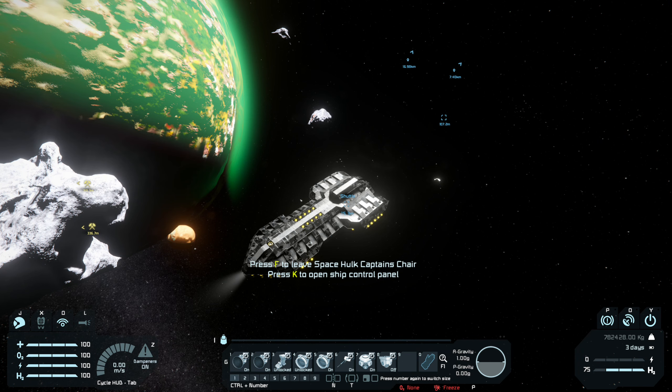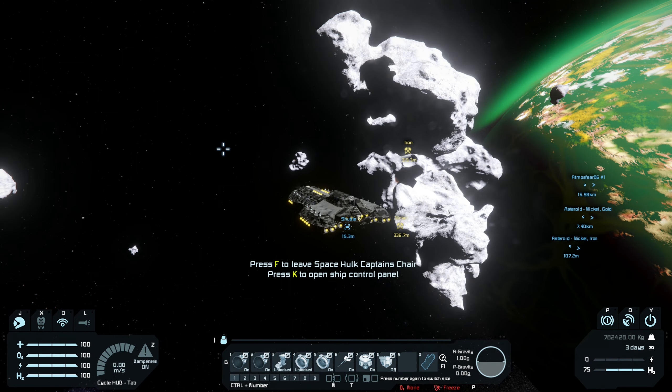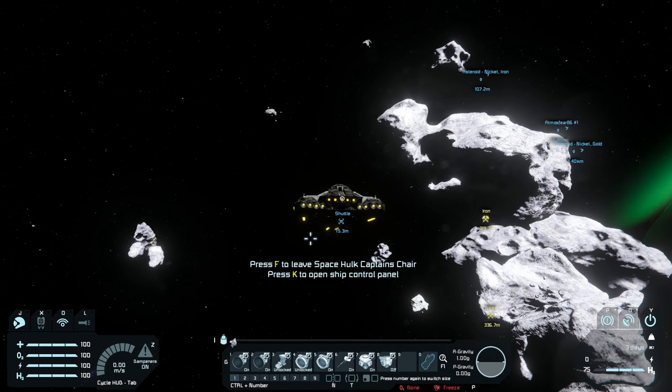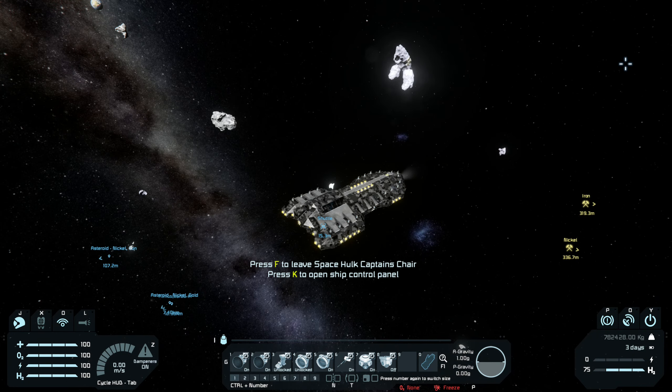Basically you just need to keep looking. If you go from asteroid to asteroid, you will most definitely find Uranium. The High Range Ore Detectors mod is definitely a good idea - it will make your life so much easier. As you can see, we're 300 meters away from these ores, so without the mod I would literally need to be touching the asteroid before my ore detector would even ping these ores.